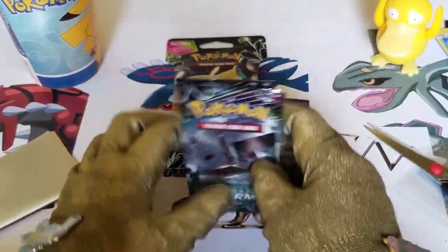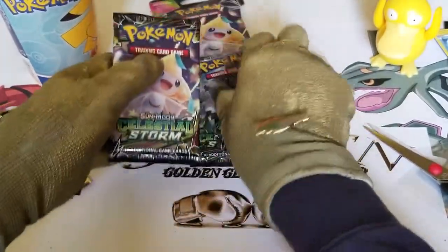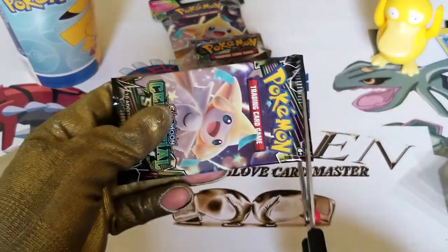We got a Jirachi, a Stack Attacker Pack, a Rayquaza Pack, and another Jirachi. Let's go with the second Jirachi and open it up with my scissors.